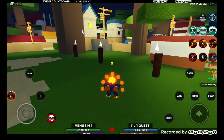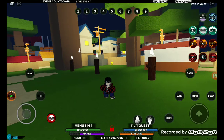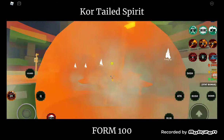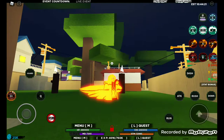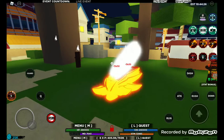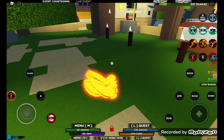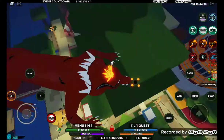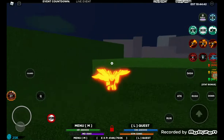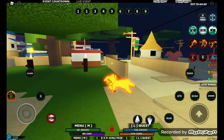Now we gotta go to Z seven. In this mode, the Q is still the same. You can block and do the same move as the Chakra Mode, or you can just press Z and you summon a tail beast. Oh my god, 360 no scope!